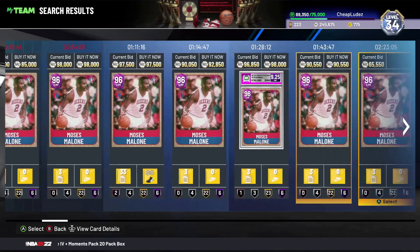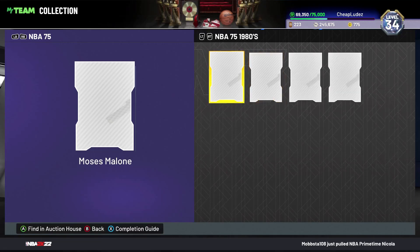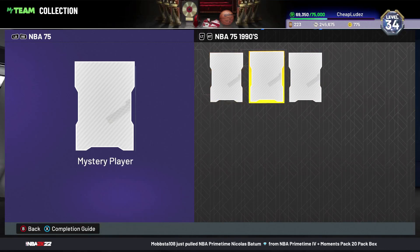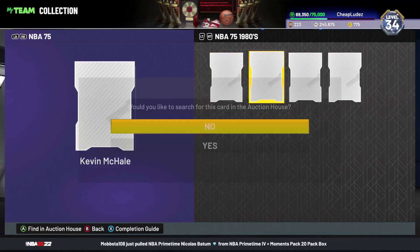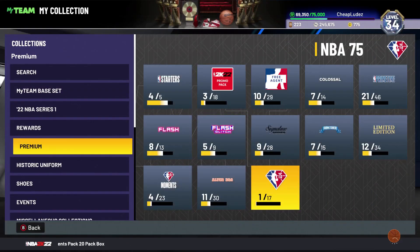The NBA 75 cards are not going for nearly as much as I thought they were going to - even Moses Malone is teetering around 80k. Unfortunately David Robinson exists, which hurts his value. What I'm hoping to do tonight is bid-snipe a couple cards now that Halo has released, hoping people will be busy playing something else. As always, it's been your boy Cheap Ludes. I'll be back with another video tomorrow - I'm sick so leave me alone. No stream tonight but I will be streaming tomorrow hopefully feeling a little bit better. Peace.